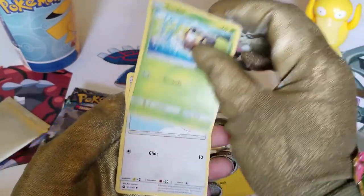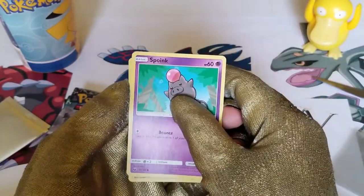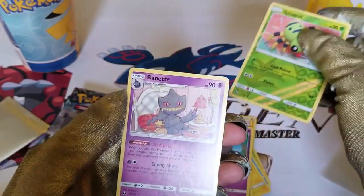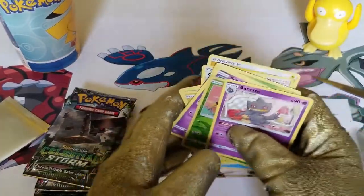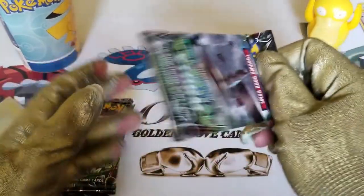A C-Dot, Wingle, a Spoink, a Reverse Holo Spinarak, and a Bennett. A regular Rare Bennett. Alright, so I guess that's Psyduck's one. Let's move on to the next pack.